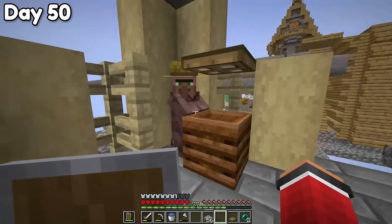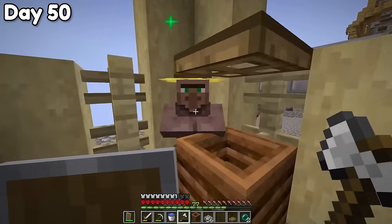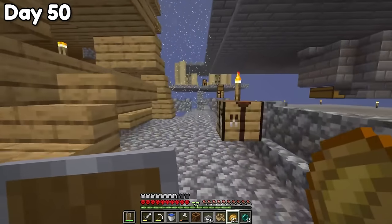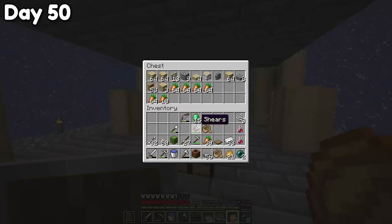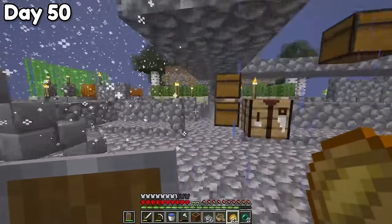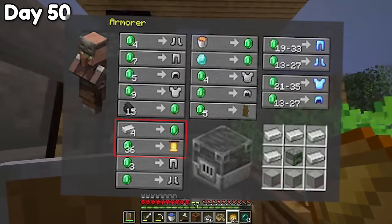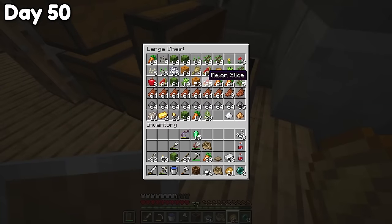Let's get trading. I'll just take all the carrots I've already made and then we'll get a bunch of emeralds to start with - that's my starting capital right there. Now I want to get an armorer. Armorers can sell us diamond armor in the long run, but more importantly, if we get lucky, they will buy iron ingots. And I have a lot of those because the iron farm is the only automated thing I have right now. I'll lure this guy up there using a bed and then in the morning we can get trading.